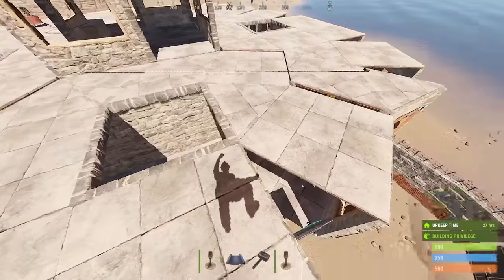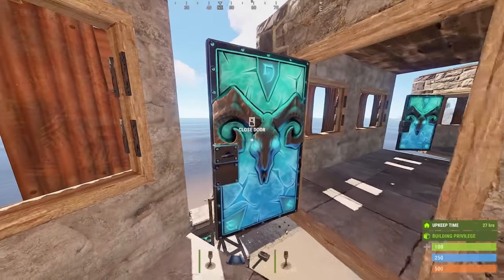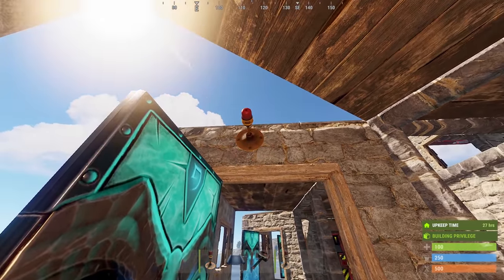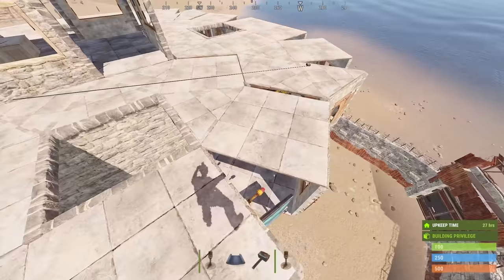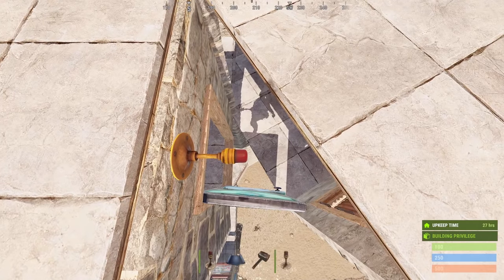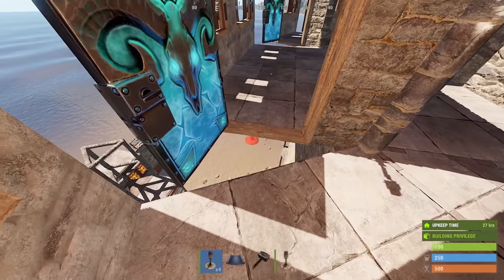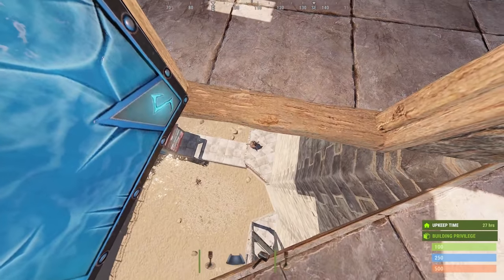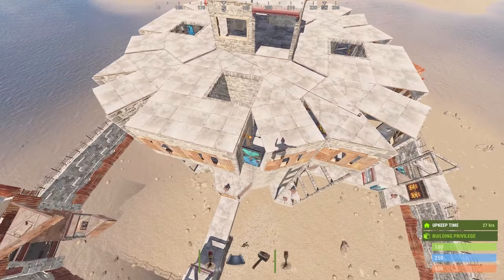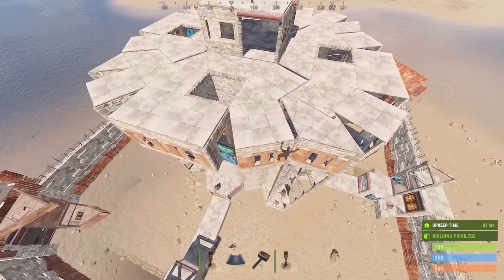This is where the Siren Lights come in. As the base builder, you can add Siren Lights to the top of each of these gaps with the door like this. They don't have to be placed perfectly in a specific spot, just about in the middle — this will stop any movement through the gap instantly. Note that this doesn't have to be done to the bottom two because the gap is already too small to fit through. Since a Siren Light is only 120 metal fragments to craft, you can easily add one to each gap on your roof without using too many resources.